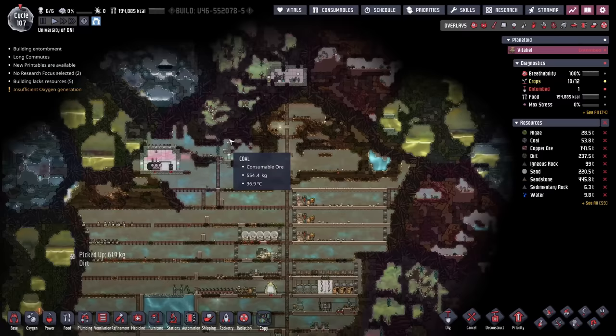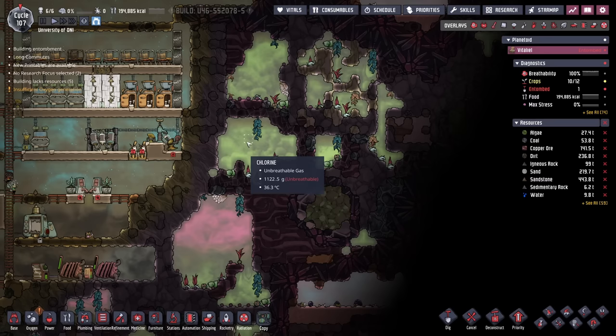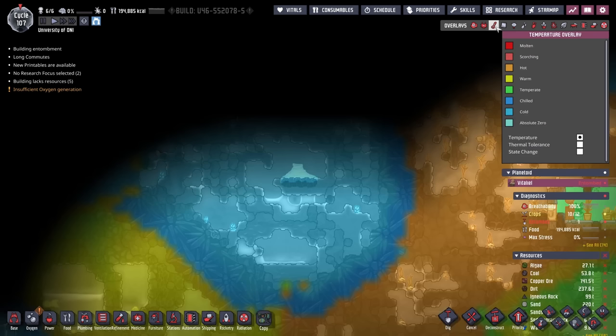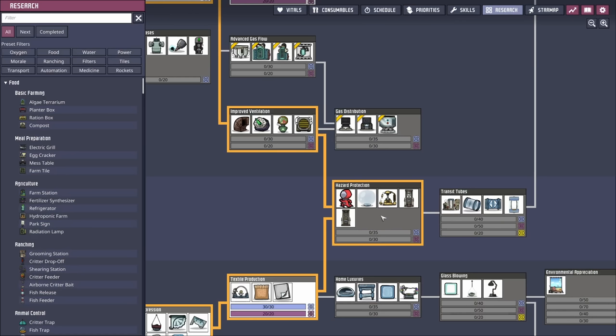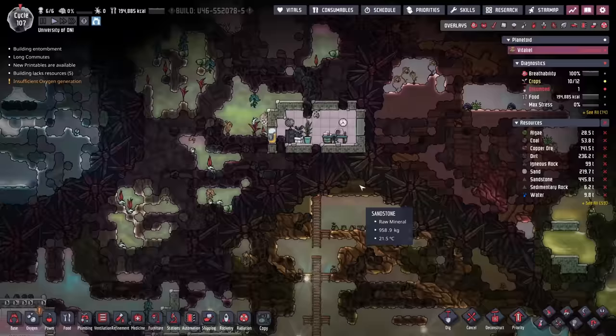While I want to do more exploring, before I do that it's probably a good idea to put the duplicants in Atmosuits. Atmosuits are going to protect the duplicants from all the nasty environments, such as chlorine or hydrogen atmospheres which cause eye irritation, or cold environments that can cause hypothermia. While duplicants are in their suits, they get extra thermal protection and won't suffer that major eye irritation. The Atmosuits are also loaded up with oxygen, so when the duplicants are digging through these nasty environments, they won't have to keep coming back down here to breathe — their suits will be fully loaded.